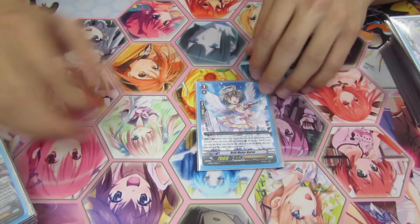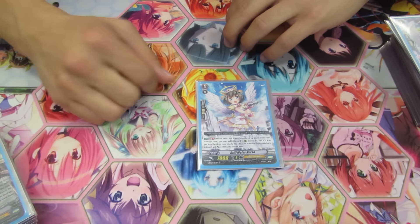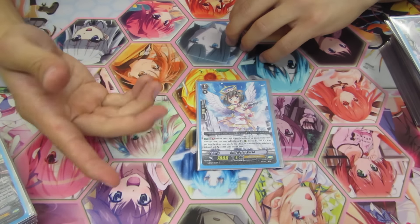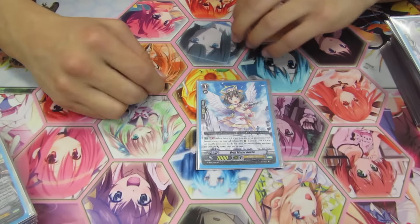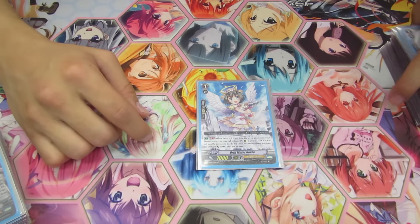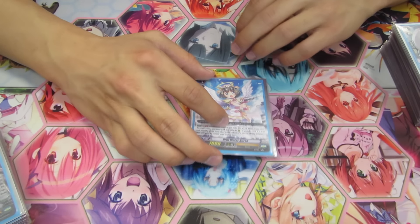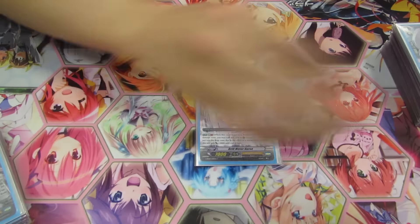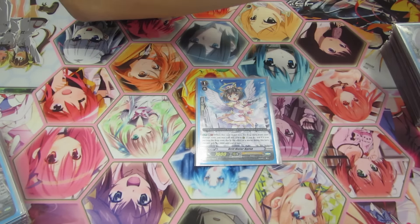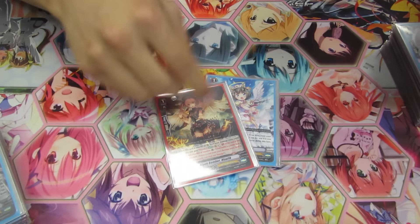I play one Drill Modernist because it's a free unit. Its effect is Generation Break 1: when this unit is placed in the drop zone from your damage zone, call this card to rear guard circle, and if it was called or healed by a rescue effect, this unit gains 3,000 power — making it a 10,000 booster if you use something like Gabriel's ability.